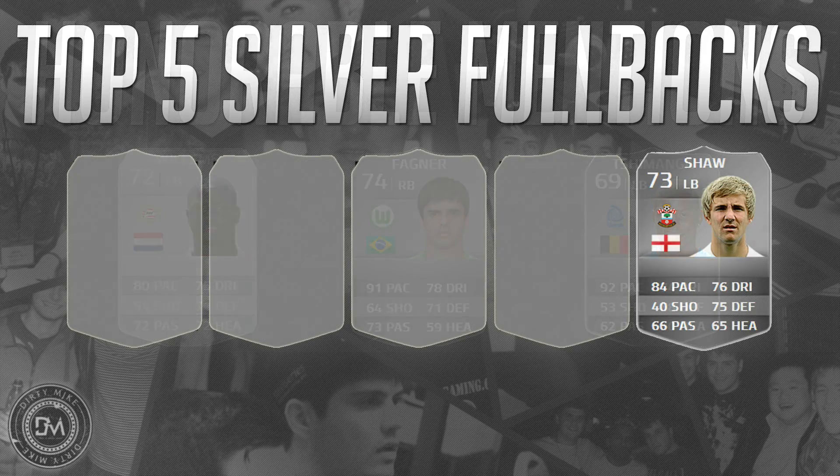Let's get started with the countdown. At number five we've got Luke Shot — he's got a lot of potential on an upgraded card. Six foot tall, three star weak foot, two star skill moves. He has 99 stamina, 85 sprint speed, 84 acceleration, 83 standing tackle, and 80 for interceptions. He's not a good attacker but he is a great defender, so it's kind of about picking your poison.